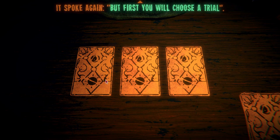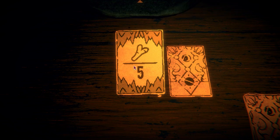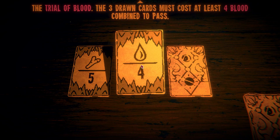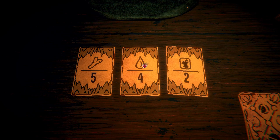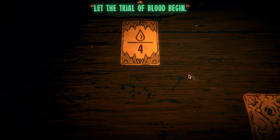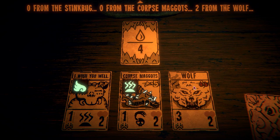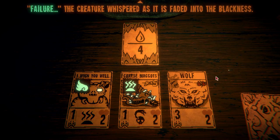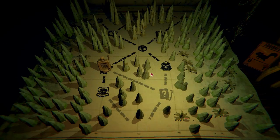But first you will choose a trial. The trial of bones — the three drawn cards must cost at least five bones combined to pass. Three-four blood to pass. Or must be kin — two of the same. Let's do the blood. This is like, how well do you know your deck? I didn't pass — failure!